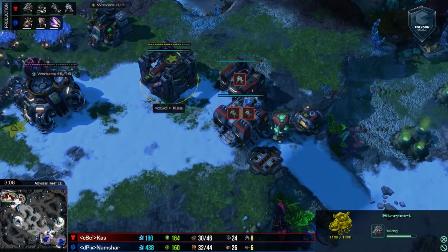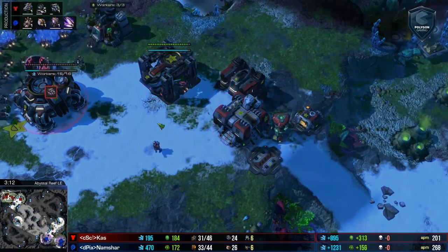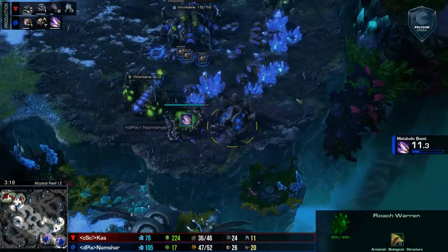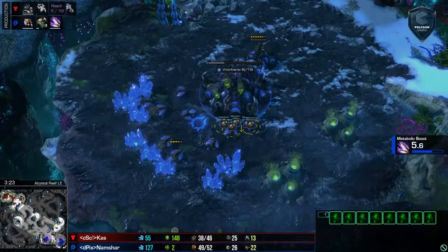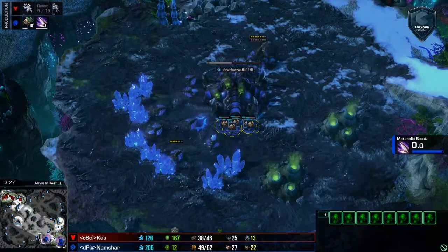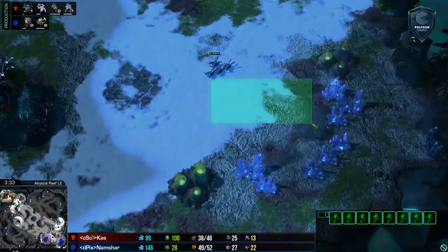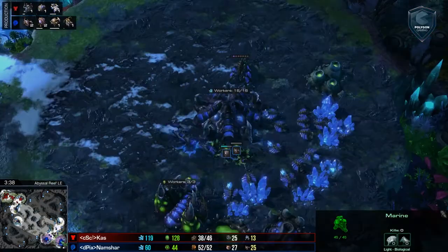Starport following that up. This could be like a Liberator, a Banshee — Ravens tending to be the most popular right now. And yeah, Roach Warren is going to be completing. Namshar is making eight Roaches. This is actually not going to be very good for Kaz, because eight Roaches is pretty much more defense than you need, and the fact that there is no third base over here also. Yeah, this says some kind of Roach, maybe Roach Ravager all-in — not sure.